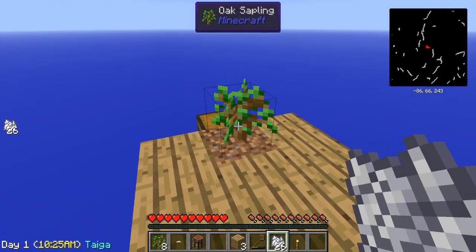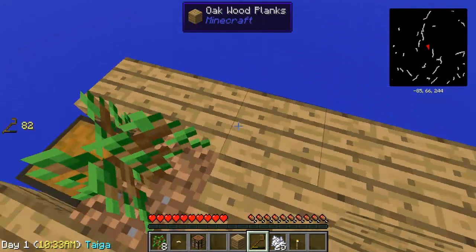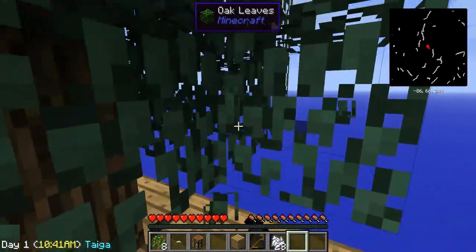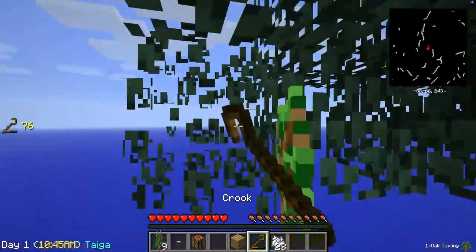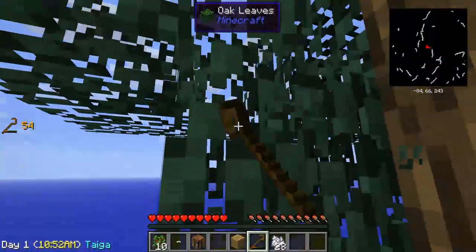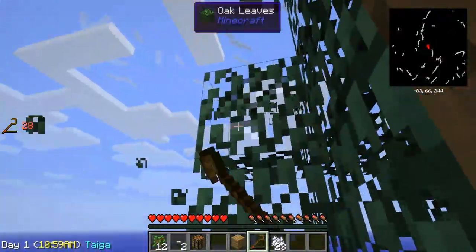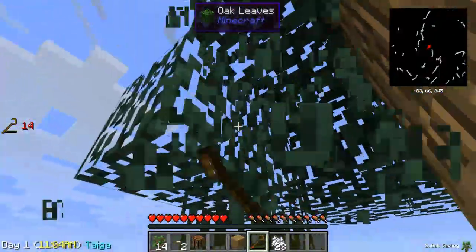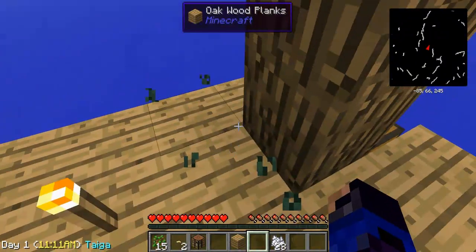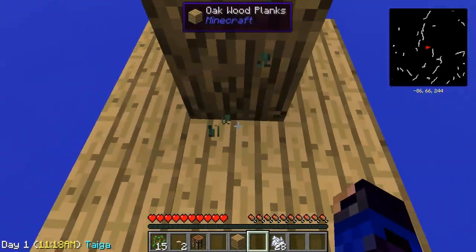Let's go ahead and throw the sapling down that we did get and see if we can grow it without wasting too much. Let's throw our torch down here. Grow, tree, grow. There it goes. The two stacks of bone meal I did get are probably not going to be the be-all end-all cheatiness of this map, considering it took quite a bit just to get one sapling to grow. But it at least gives me a chance to start off a little bit faster than just sitting here waiting for a tree to grow.